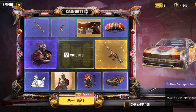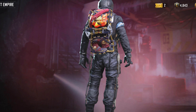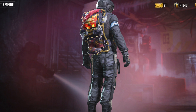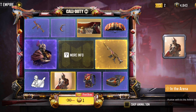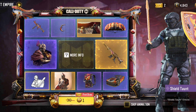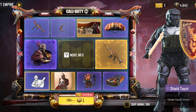You can also get the Muscle Car Legion Spear and the Backpack Legion Spear — this one looks really nice. There's also an avatar, an Arena Legendary reward, and a new shoot emote.